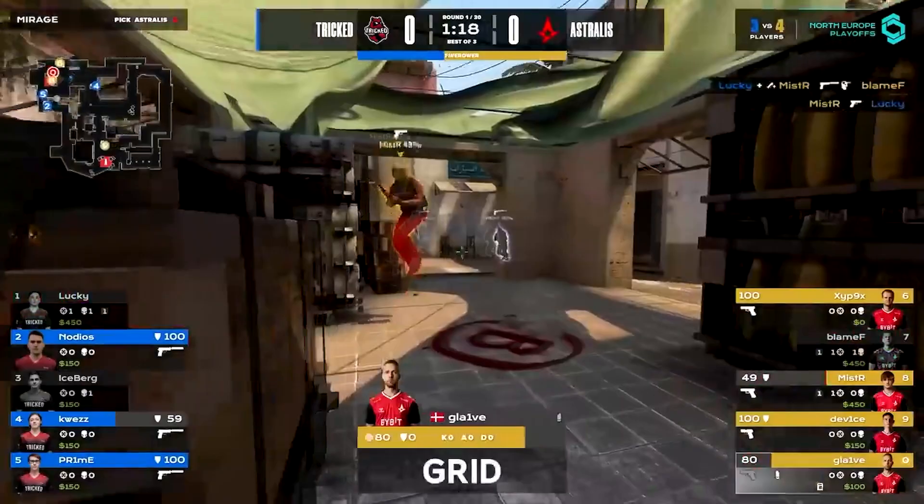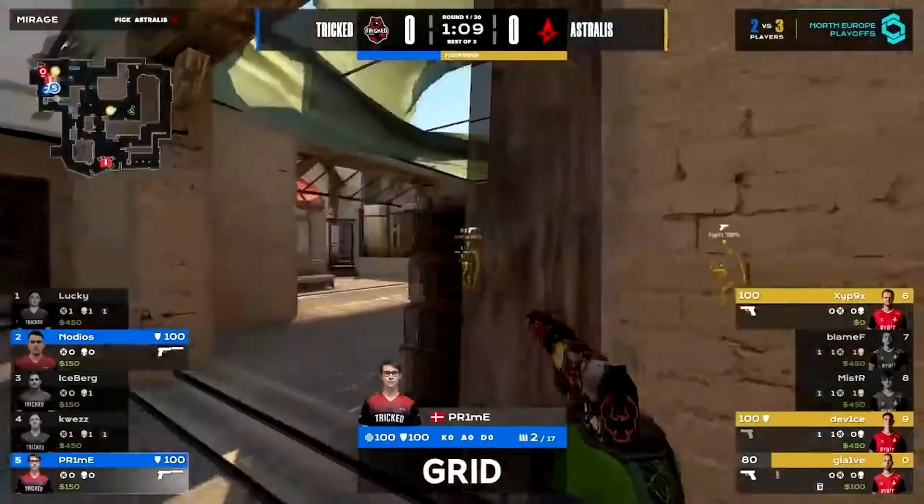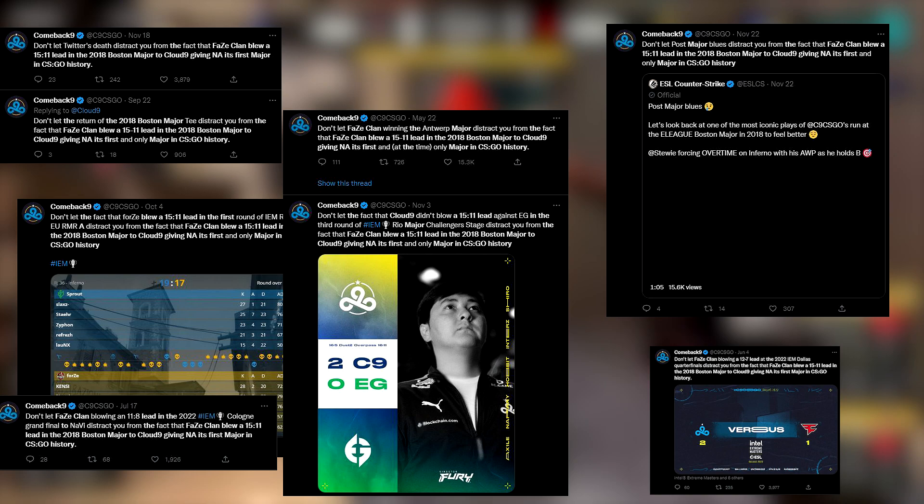The role of IGLing is the most rewarding role you can play in CS:GO, but the hardest role to play. In this video we're going to explain how you can become an IGL. First you have to understand: if you are playing like Karrigan in FaZe right now, you are on top of the world — greatest IGL ever. But if you are Karrigan right after Boston 2018, you are on the other side of the bracket — the one who lost a major and started the 1511 meme that C9 Twitter always posts.